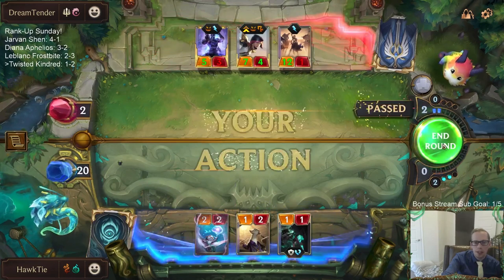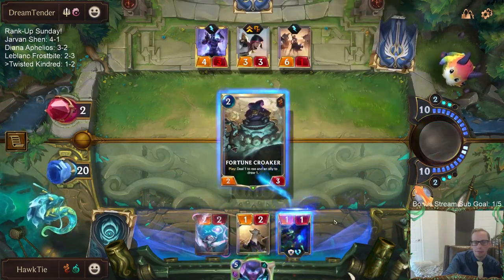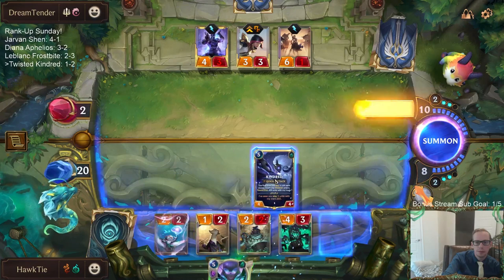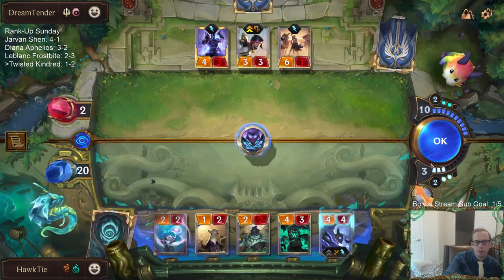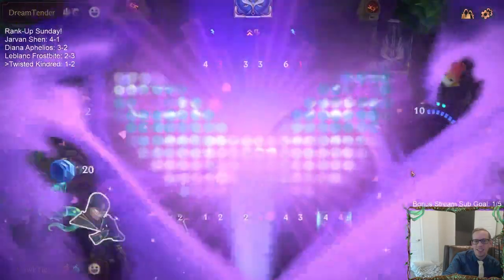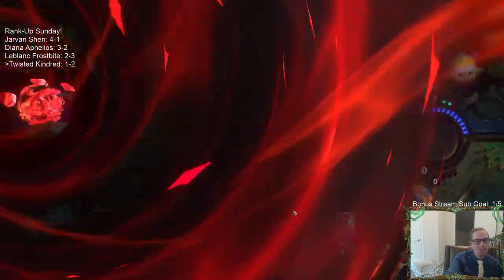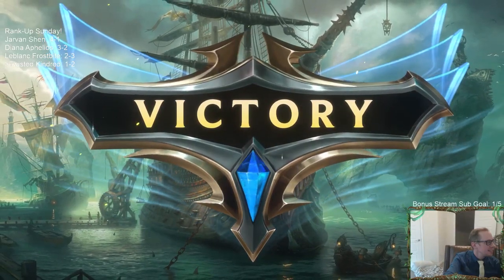If we find Pack Your Bags, we're good. If it's Denied, they die to Spray Fin anyway. Right there I almost made a huge mistake — I didn't really pay attention to my mana. I was under the assumption I had plenty of mana, but what if I would've played that Kindred and I only had four mana? That fleeting Pack Your Bags would've gone away. That would've been embarrassing.